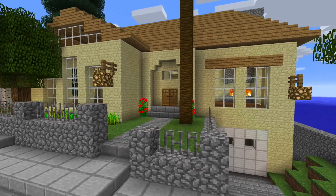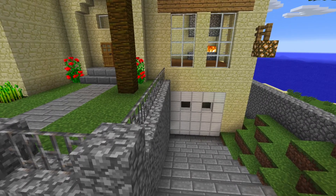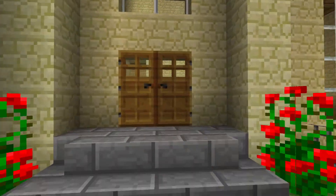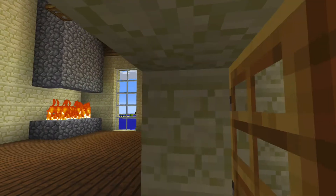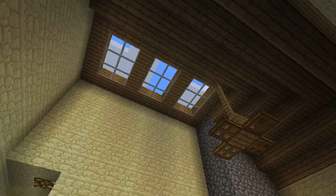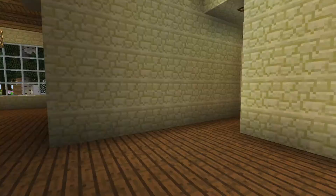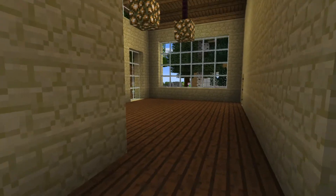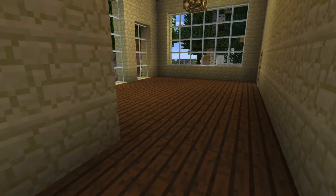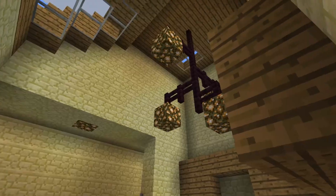First off, you can see that something very different from the poster and my house is that my house has a garage underneath, which the poster did not have. So aside from that, walking in, I have a big open living room here with vaulted ceilings, skylights, a ceiling fan and a fireplace which looks really cool.